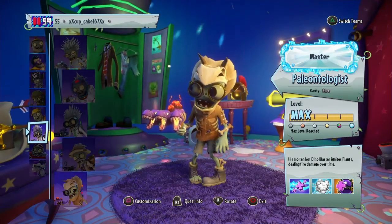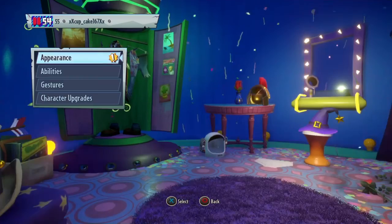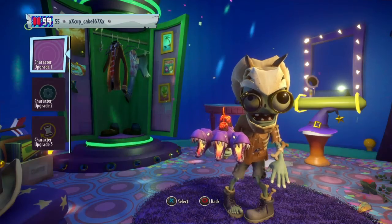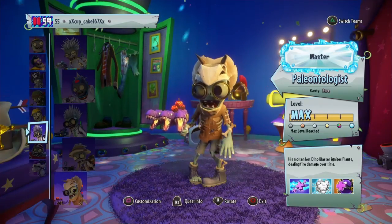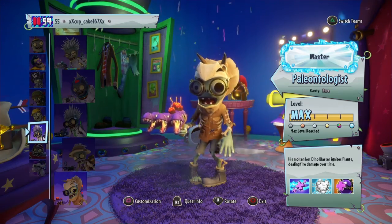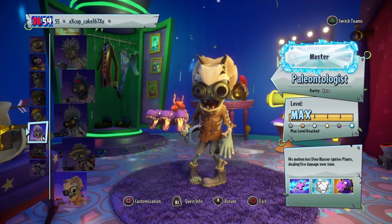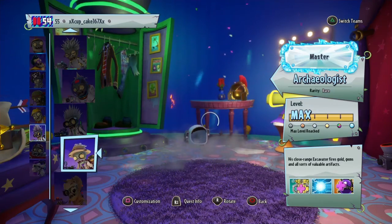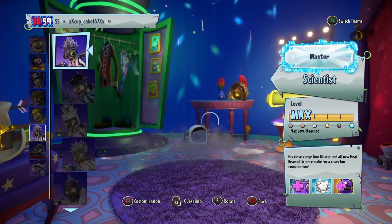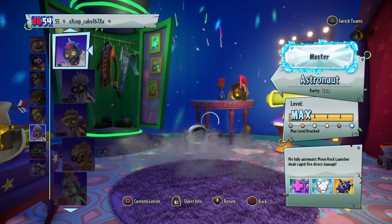With upgrades this character is a lot better, without them he's a little bit weaker. He comes in at number 8. In the number 7 spot you guys are going to be very surprised — it's a legendary character and it is the Computer Scientist.